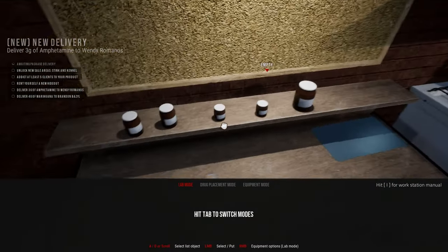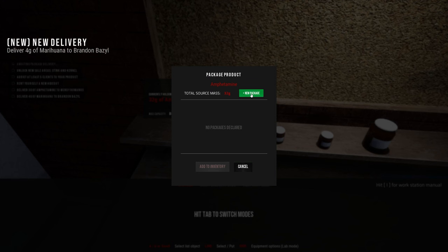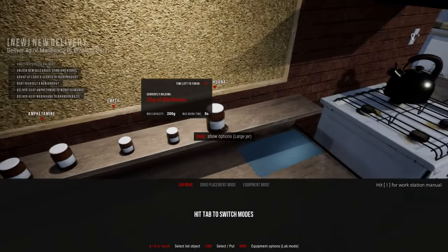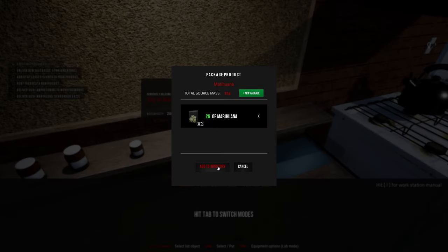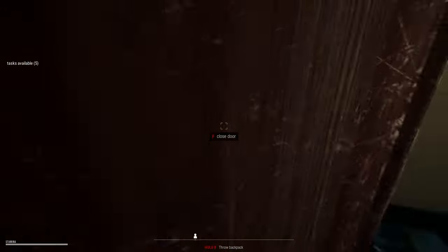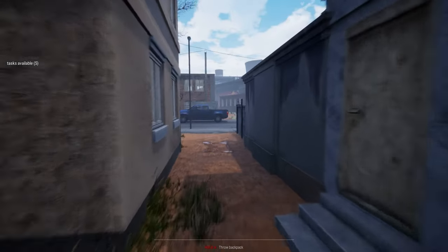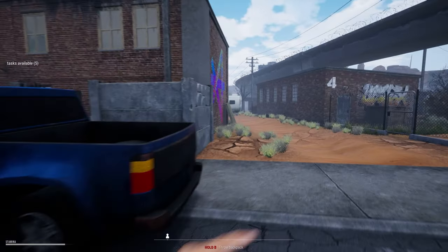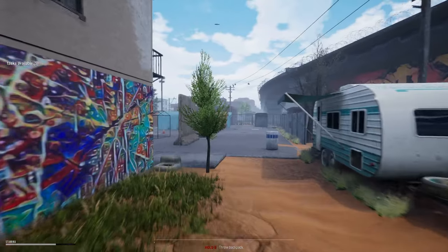Nothing's in there. Am I out of marijuana? Oh no, I'm not. Let's go - three grams, new package, three grams, boom. Package product four grams. I've got a lot of marijuana on the way, so I'm not worried about running out, although I will be using it to fill orders for my drug dealers. Also today we are going to deposit money in an ATM.